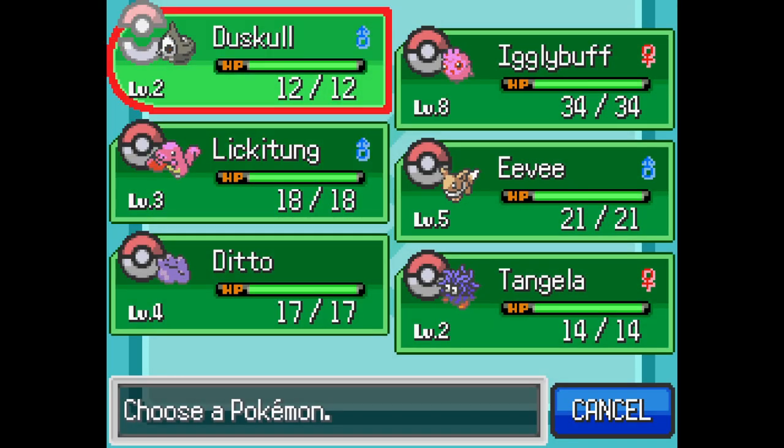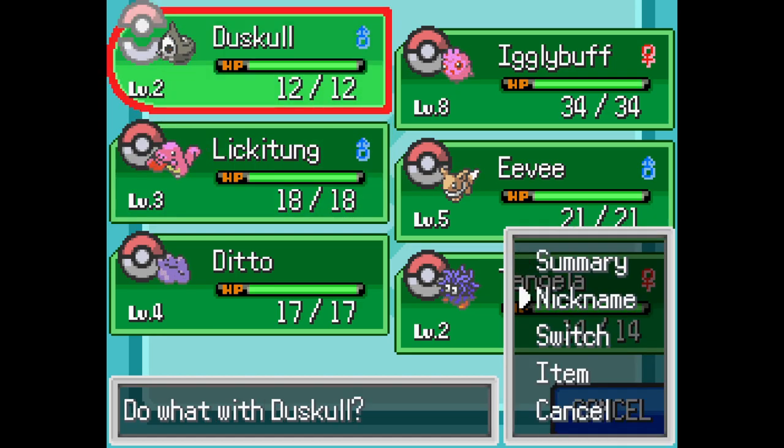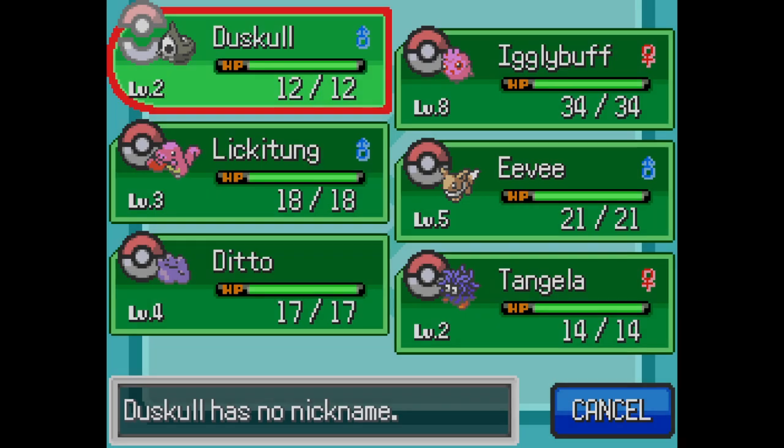We've caught all the Pokémon you can catch up to at this stage, and we're going to rename some. We've picked some interesting ones — not going to rename all the crap ones we'll probably never look at again. The Duskull has some cool fusion potential, so we're going to name this one Baseball J, after Baseball Justin.